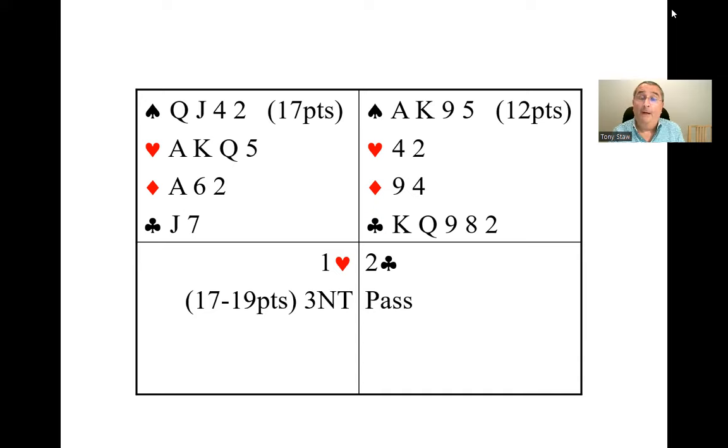Your partner should not be rebidding two spades here — if they open one heart and bid two spades that would show a five-card heart suit. So your partner has bid correctly in standard Acol by rebidding three no trump. That is one case where bypassing the four-card major and bidding two clubs instead of one spade can mean not finding a spade fit. On these two hands you're probably going to be much better off in four spades than three no trump — if the opponents lead a diamond in three no trump you'll have problems, whereas four spades should be relatively easy.